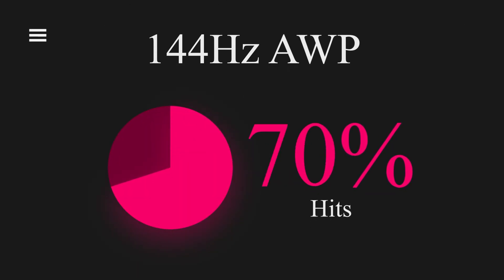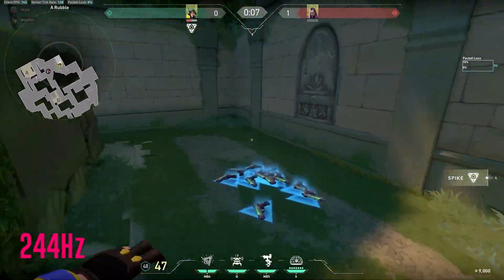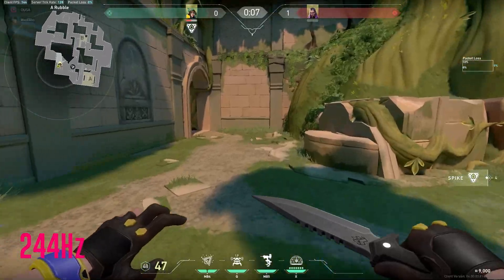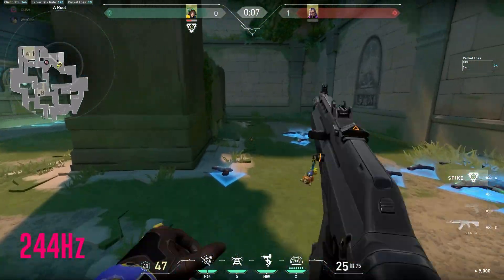On 144Hz I landed 7 out of 10 shots. I found it to be easily consistent even though Gino was making it way harder compared to the 60Hz test. It was still a clear winner in my eyes — consistent shots and just smoother overall. There is a bonus test on 244Hz that proves that warm-up actually affects your shots, but you can be insanely consistent on higher refresh rates. Gino whiffed a lot at the beginning but once he warmed up he was consistently landing shots back to back.